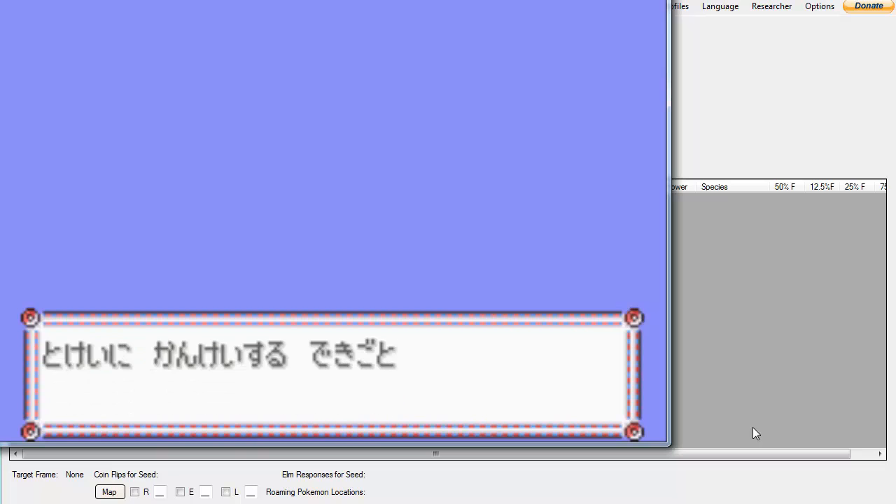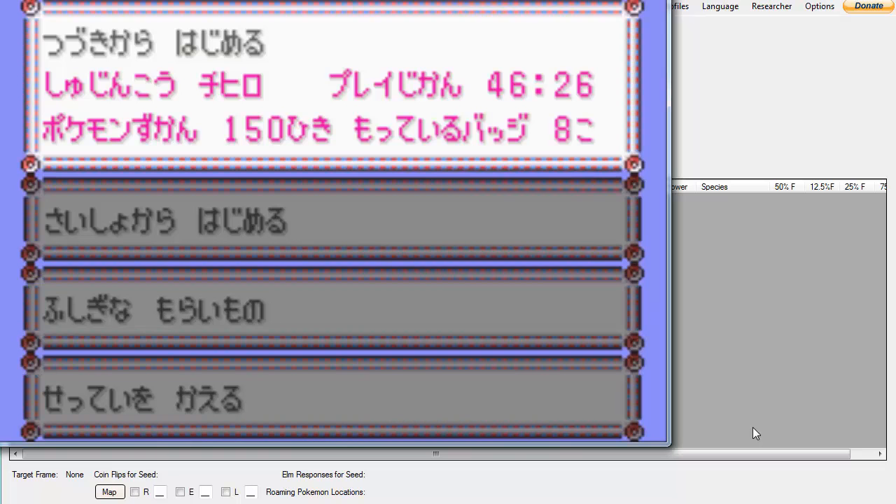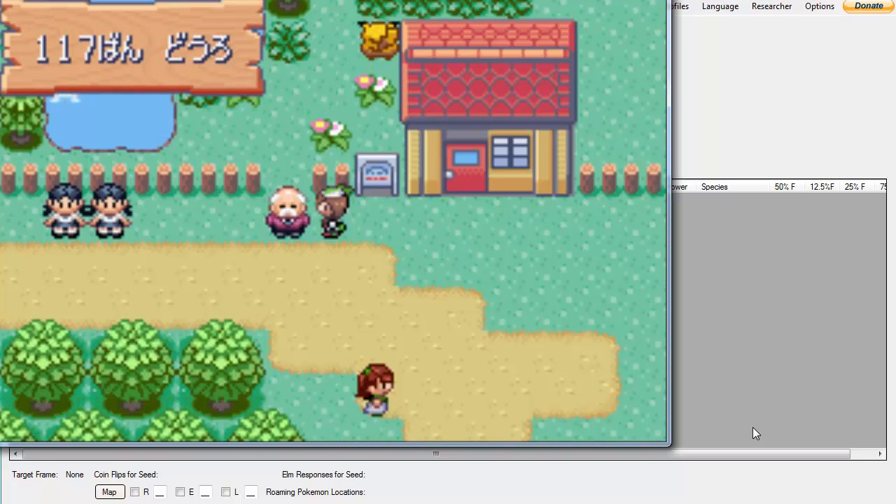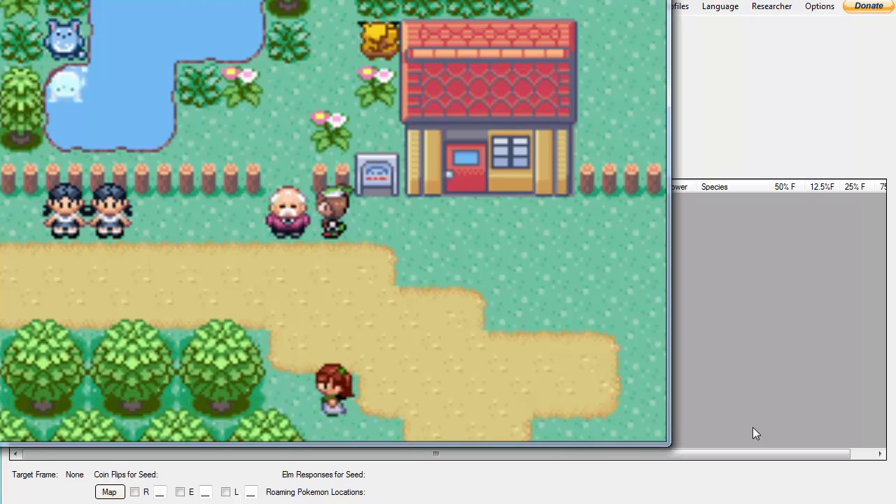This one's a bit simpler than the egg PIDs because the only thing you're able to control — once the egg has been generated and once the guy right here is holding the egg — is IVs.